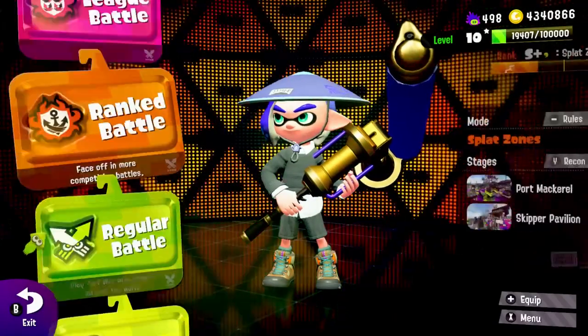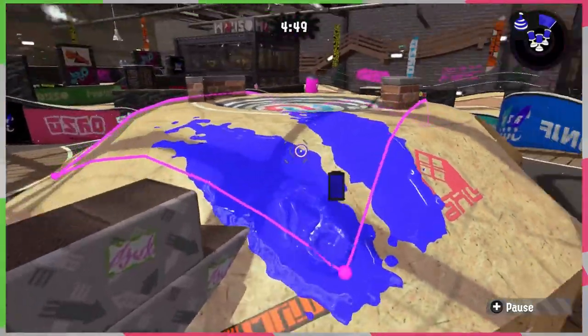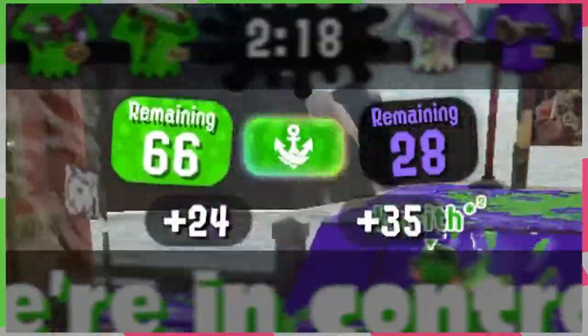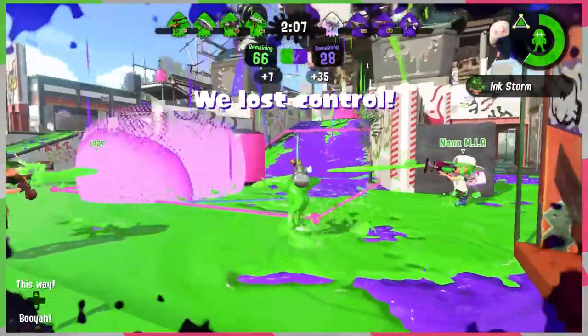Alright, let's start off with Splat Zones. I think this might be my personal favorite mode. The way Splat Zones works is like this: there's either one big zone or two little zones that you need to cover with ink. Once you cover it in your team's color completely, a countdown starts. Once that countdown gets to zero, you win! It sounds simple, but it can get overwhelming very quickly.